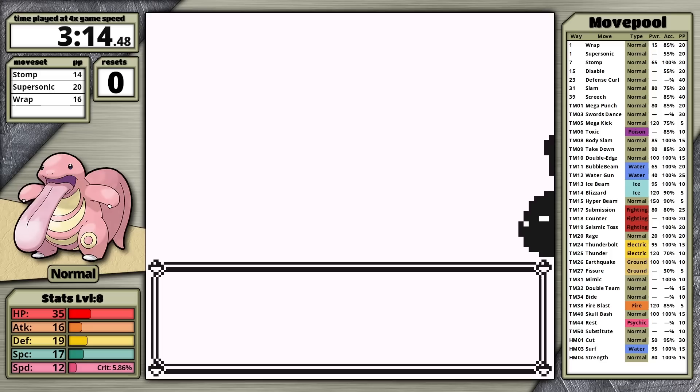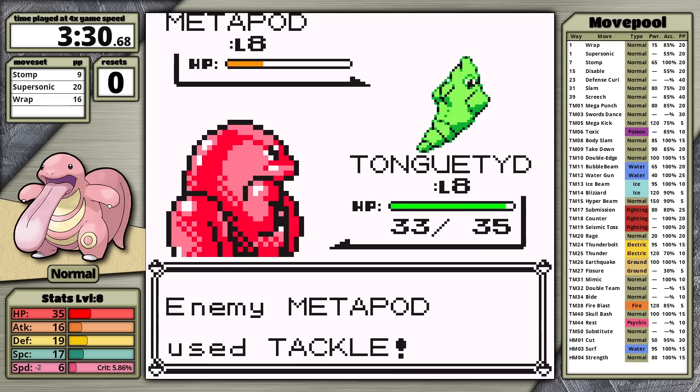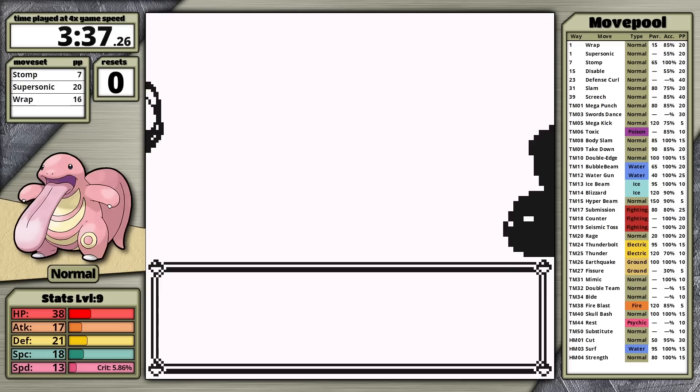There's another interaction everyone should be aware of: how Supersonic interacts with Bide. It could just miss, but if you confuse a Pokemon that's accumulating energy during Bide, and then that Pokemon hits itself in confusion, Bide will just be cancelled. As a result, I should be able to use Lickitung's first three moves to defeat Brock. There's also an interesting interaction between Bide and Disable, which is relevant if I have to level up to 15.